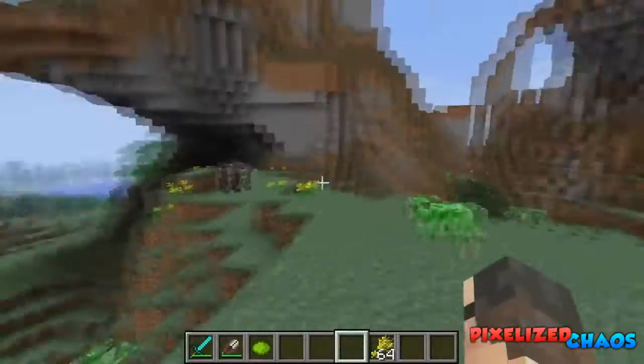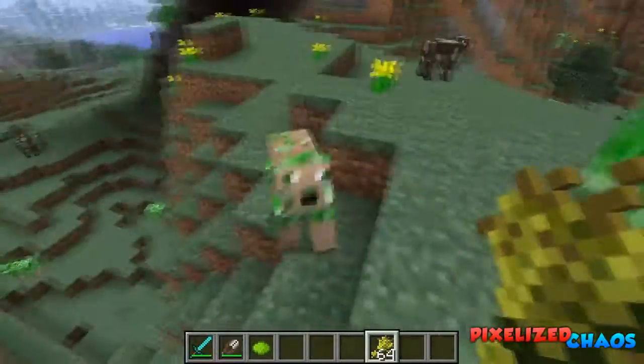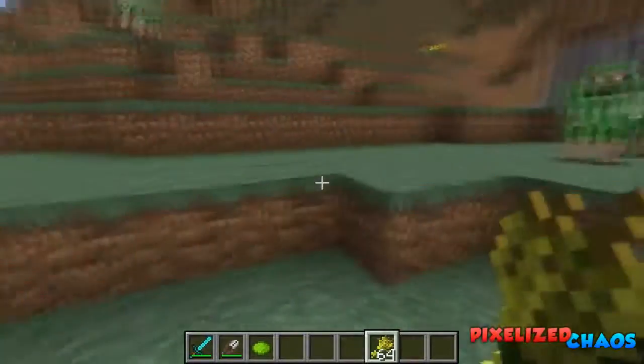That one is kind of greenish and that one is without wool. It has the same functionalities as a normal sheep.